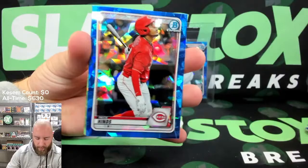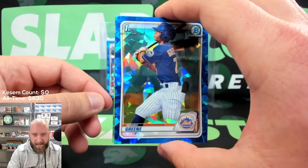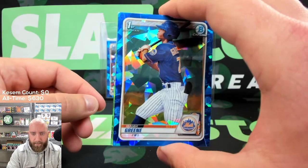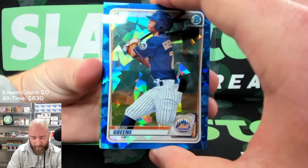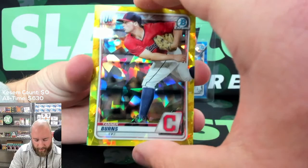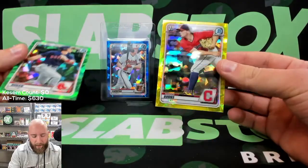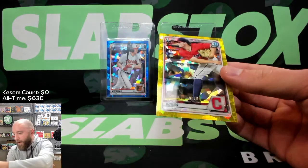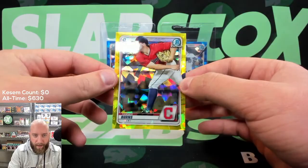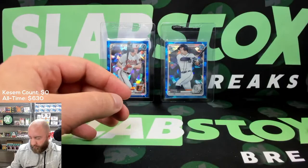Bobby Witt Jr., second year — technically a first year but a draft first year. Ethan Hankins, Reese Hines, Logan Gilbert — yet another one of those Seattle Mariners stud pitchers. Isaiah Green — didn't Isaiah Green just get traded in that deal for Francisco Lindor? Pretty sure it was Isaiah Green that got traded in that deal. Riley Green. And for the yellow we've got Tanner Burns out of 99, and Jaron Duran out of 50. And if you're going to bet on a pitcher, bet on the Cleveland Indians to be able to maximize him as best as possible.